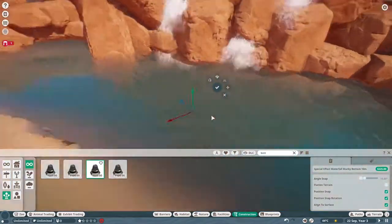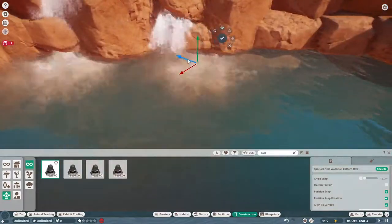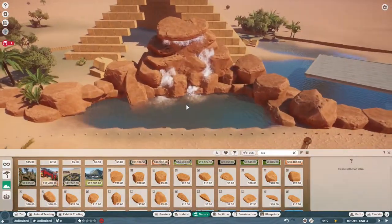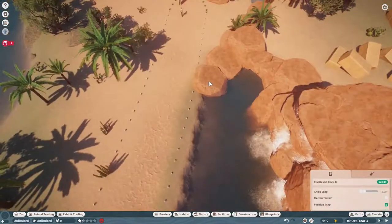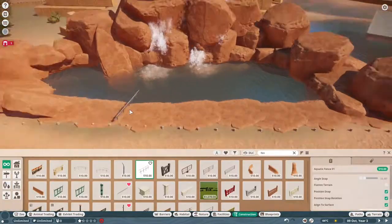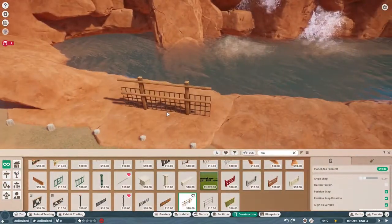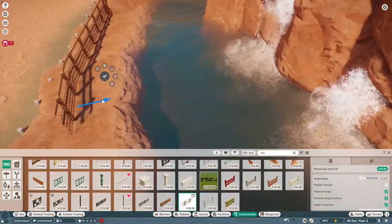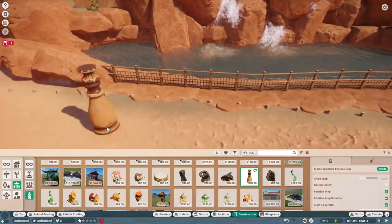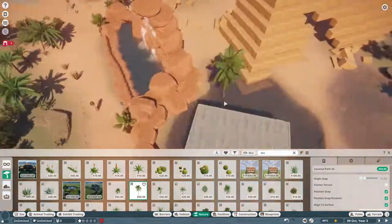We ended up creating this little waterfall fountain feature at the front — just for a bit more decoration and to kind of hide away the habitat. You would have to go onto this raised platform, which you can see to the right of the screen — that's our main and only viewing area for this habitat. We do end up adding some shading for our guests. You can see me just creating a little fence — one of my favourite fences in the game, it goes well with pretty much any build.